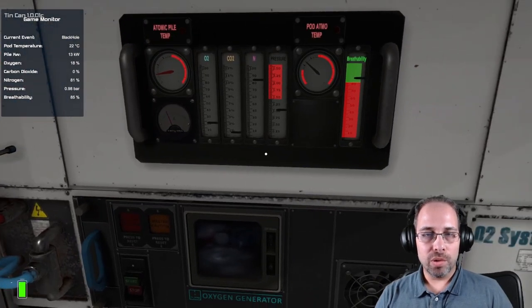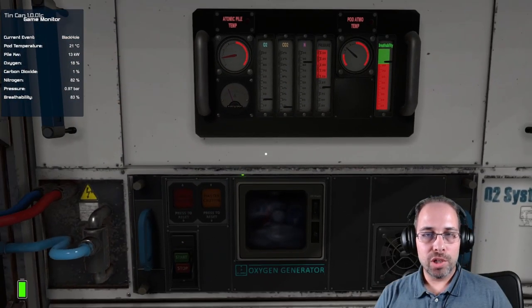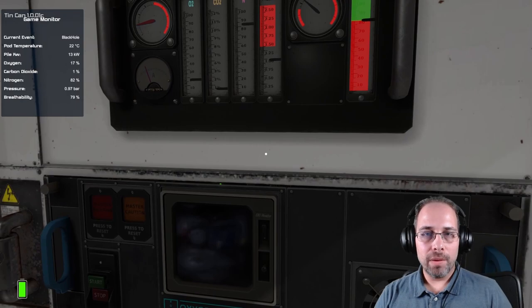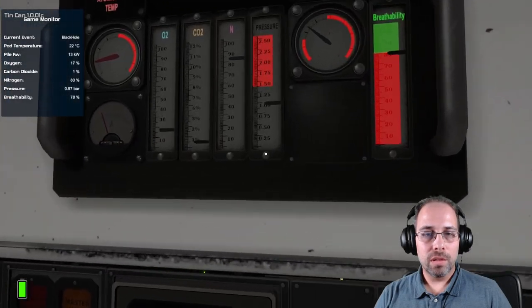The CO2 is being pulled out of the air. We do need to wait for the event to start, but we're aware of it. Since we're aware of it, we can simply stay over here and watch these monitors. The reason I turned the O2 off is because it's going to cause my pressure to actually drop, which is what I want. This pressure is going to drop just ever so slightly because I have oxygen loss.